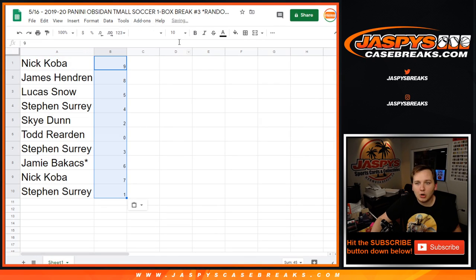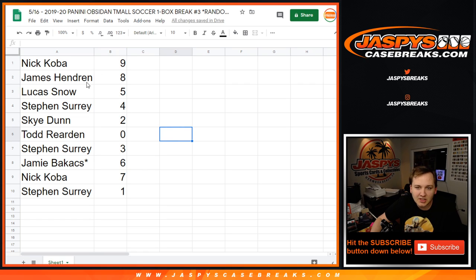9 down to 1. So Nick Koba, you got 9. James H, 8 — I always see James Harden when I see your name, it's kind of funny, I'm like James Harden bought on our break. Lucas Snow, 5. Steven, 4. Sky, 2. Todd, 0. Steven, 3. Jamie, 6. Nick, 7. And Steven Suri, 1.